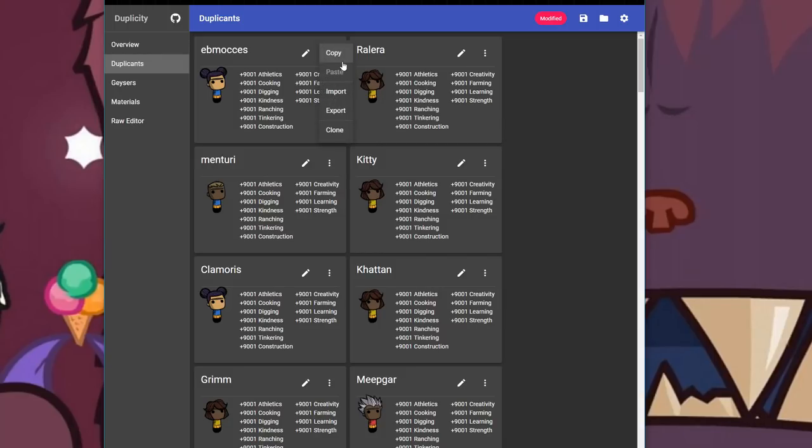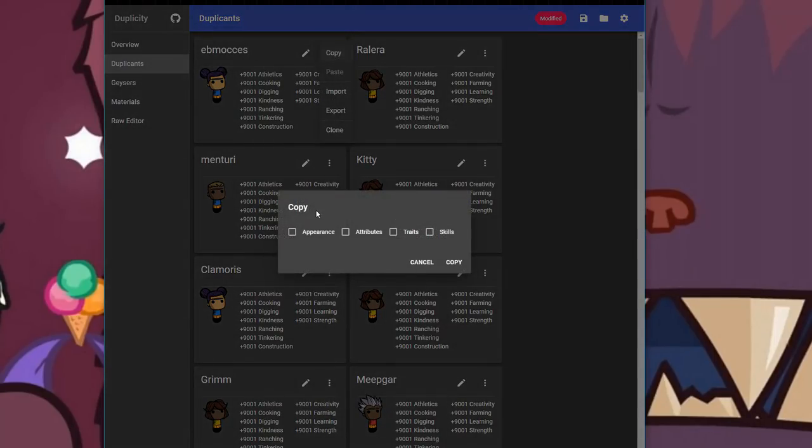I was told in the comment section that there is a copy button. Look at this - appearance, attributes, traits, skills. Beautiful! My goodness! I could have saved so much time.